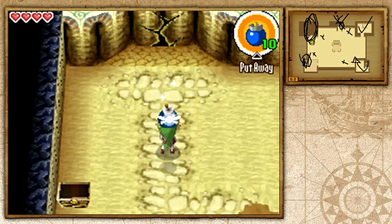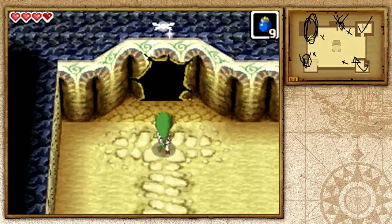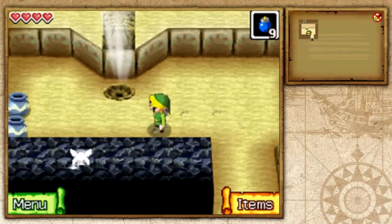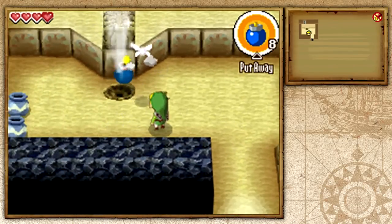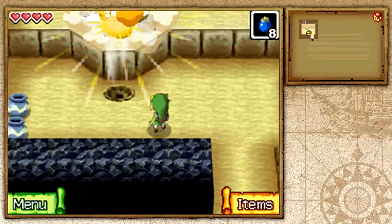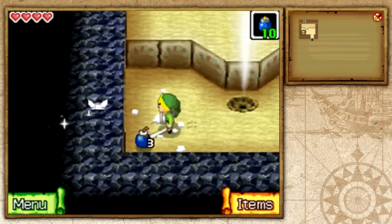If we go ahead and sprint over here, we'll find a cracked wall. And you know what you do when you see a cracked wall in Zelda games — you explode them. It's a common Zelda thing, almost in any video game, but Zelda really stapled it in my mind. You go ahead and use the bomb, throw it on the wind current that's blowing, and it will actually float and explode.